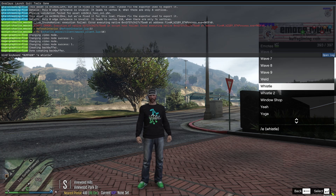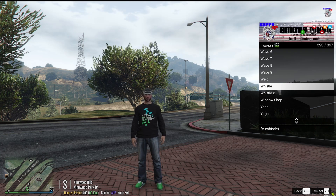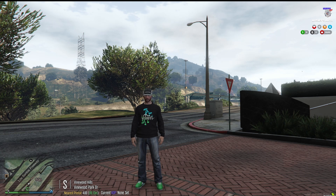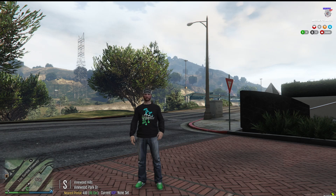Okay, so now that's it. We're going to hit enter, and then I'm going to hit F8 again to get out of the client, exit my menu there, and now if I press 0 on my numpad — there I am whistling.